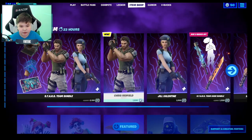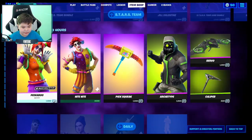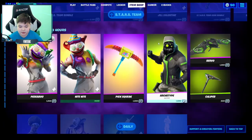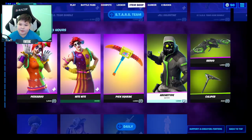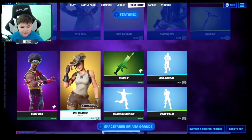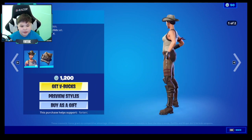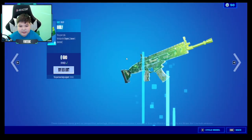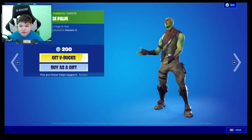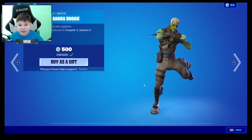So the Bundle's 2,100 and both of the skins are 1,500. We've got Peekaboo which is 1,500. Night-Night is 1,500. Pixqueak is also 1,500. Archetype is also 1,500. Server is 1,200. Caliper is 1,500. Funk Ops is 1,500. Rio Grande is 1,200 V-Bucks. Bubbly is 1,500. Old School is 1,500. Face Palm is 1,200. Bangra Boogie is 1,500.